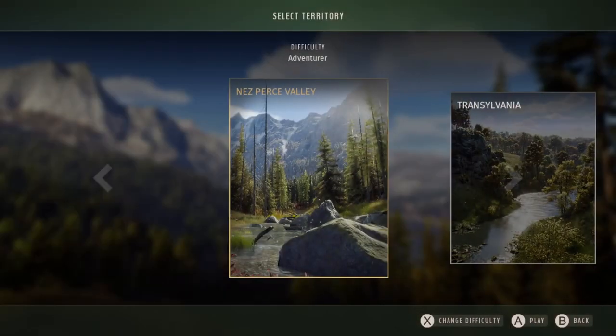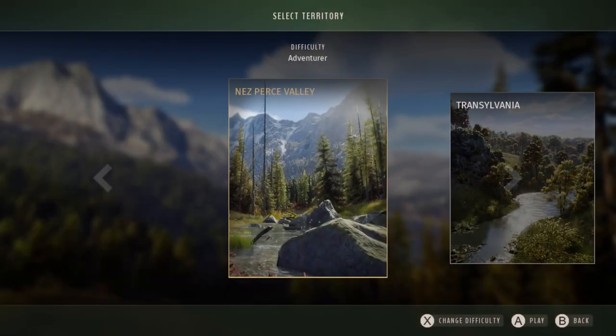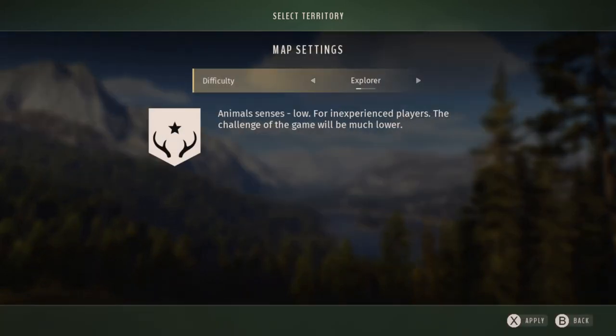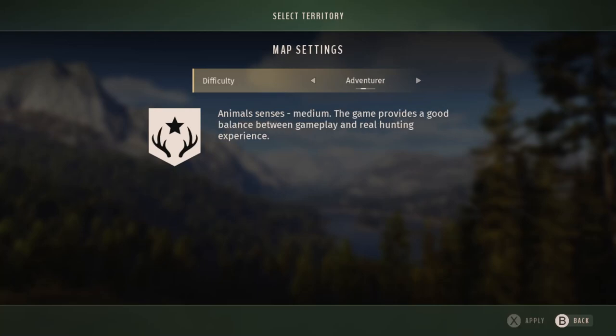Beyond that, when you go to Select Territory — which is basically the different maps — you'll see we have difficulty settings. We have Adventurer, which is the one I've been playing on throughout the early access, but there's even one below that in terms of difficulty: Explorer. Animal senses are low — for inexperienced players the challenge of the game will be much lower. This is a good setting for someone who really has no idea about hunting or hunting games and just needs to get a feel for what the game is like.